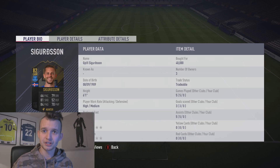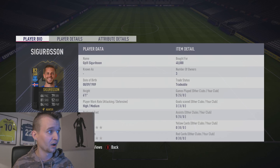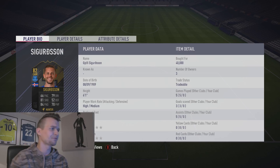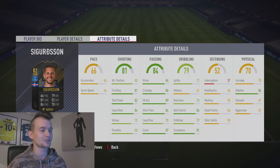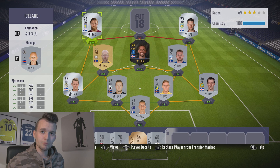Oh my God, I just bought an Icelandic player for 48,000 coins. The reason for that is I just got myself one to watch — Gilby Sigursson. 66 pace, 79 dribbling, 81 shooting, 84 passing, 70 physical. Oh wow, this is too good to be true. Balls 75, long shots 84, shot power 82, free kick accuracy 89, short pass 84, curve 87, ball control 84, stamina 86.